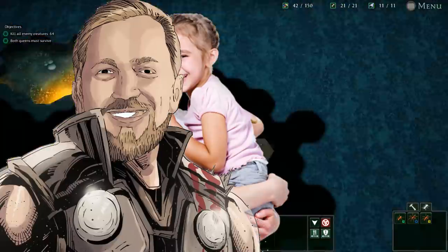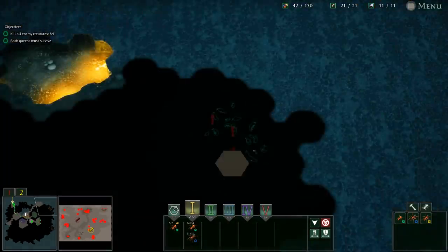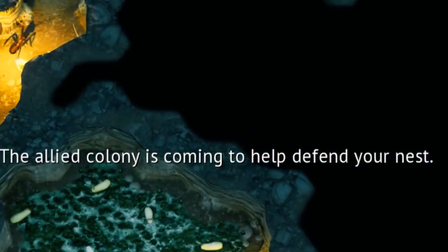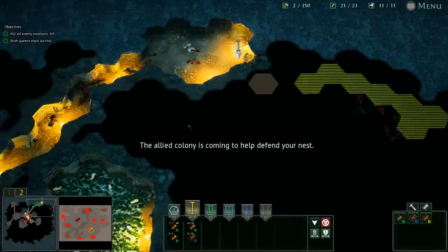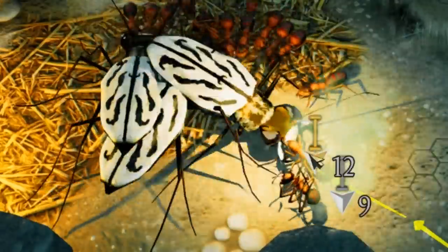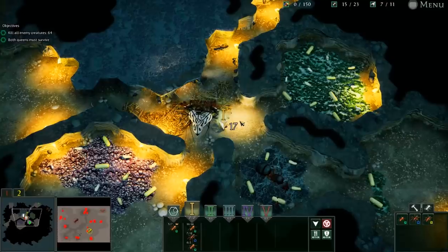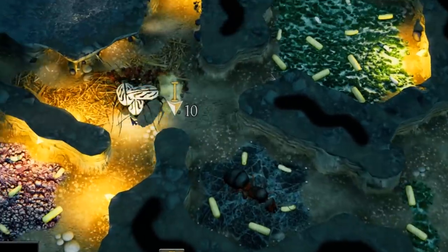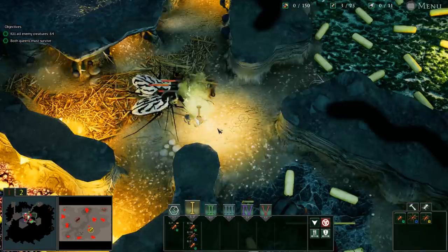There's plenty of food. I am a good ant mother, my ants are being well taken care of. There are spiders guarding this food. The allied colony is coming to defend our nest - wait, everybody cease and desist, it's an ambush! Three tiger beetles just attacked out of nowhere, and I just placed tiles down using up my food resources. I think we're dead.